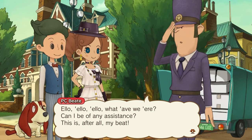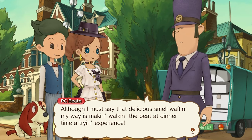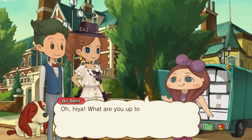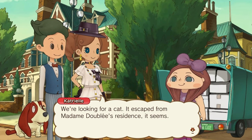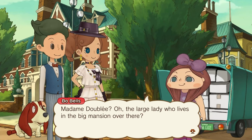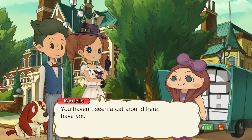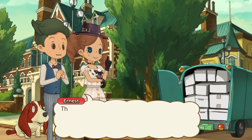Hello, hello — what have you here? Can I be of any assistance? It is, after all, my beat. The delicious smell wafting my way is making walking the beat at dinnertime a trying experience. What are you up to? Anything exciting? We're looking for a cat — it escaped from Madame Dublay's residence, it seems. The name isn't ringing any bells. Madame Dublay? Oh, the large lady who lives in the big mansion over there. Yes! You haven't seen a cat around here, have you? Yes, yes I have — I just saw it over there a minute ago. Hold on, I'll bring it over to you. This could be it — case closed. Let's wait and see.